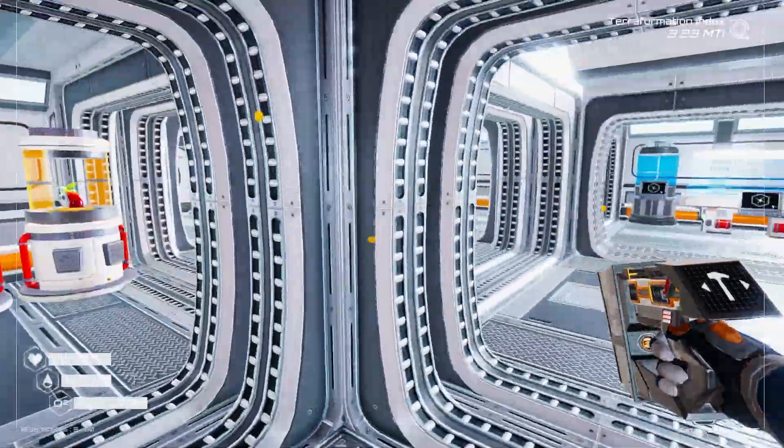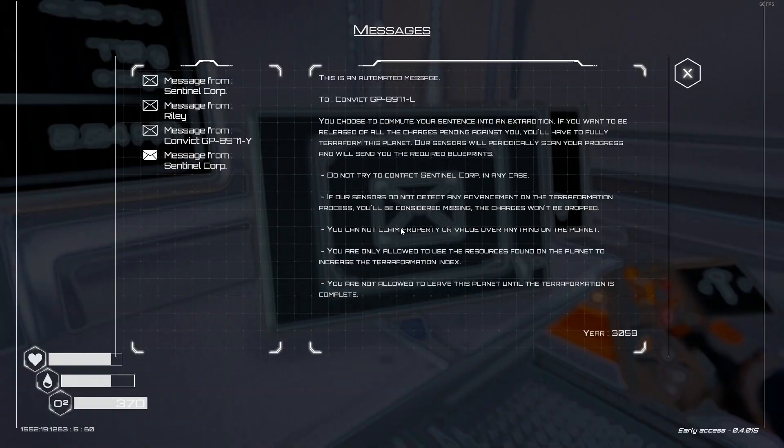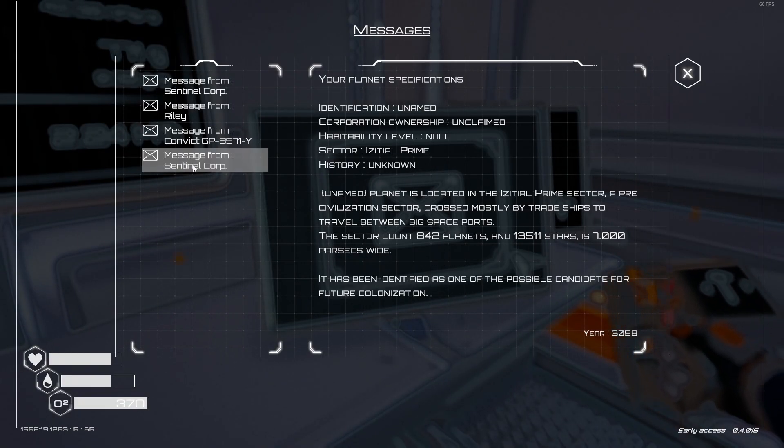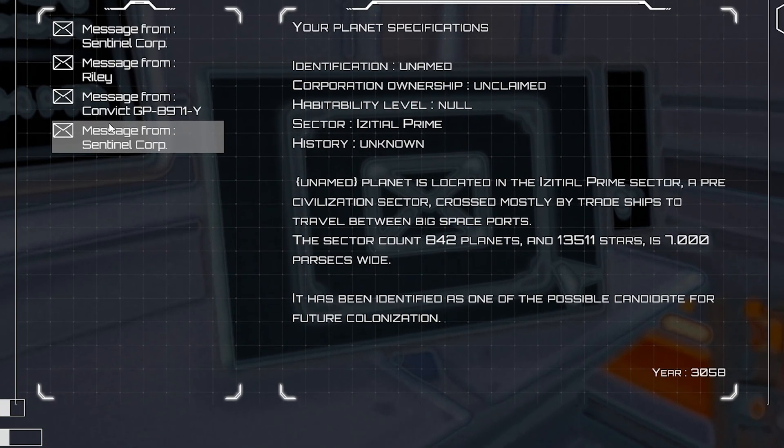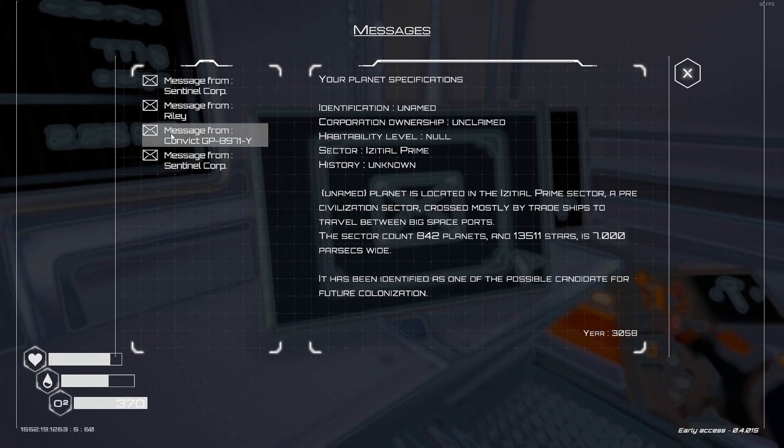I'm going to have a look at my... Oh god, what's going on? Oh, I had a message. Sentinel Corp. I'll leave this on the screen for you guys to read if you want to pause it. Unnamed planet is located in the Existential Prime sector, a pre-civilization sector crossed mostly by trade ships to travel between big space ports. The sector counts 842 planets and 13,511 stars, is 7,000 parsecs wide. It has been identified as one of the top candidates for future colonization. So this is specifications about the actual planet and where it's located and things like that.